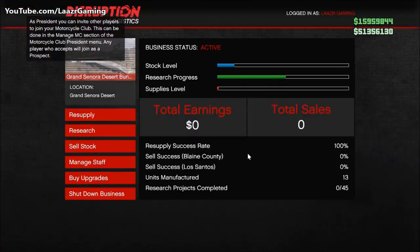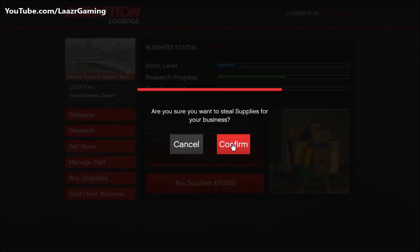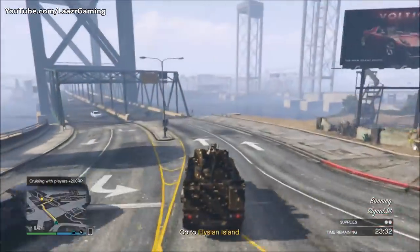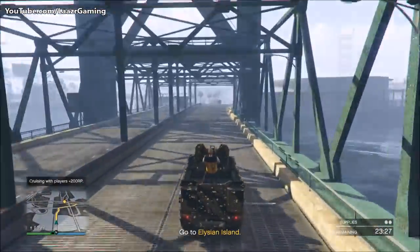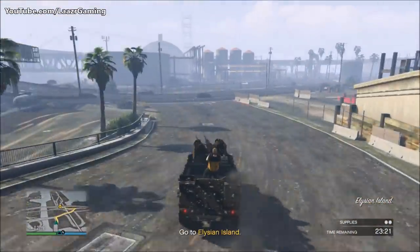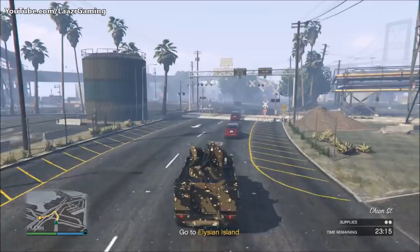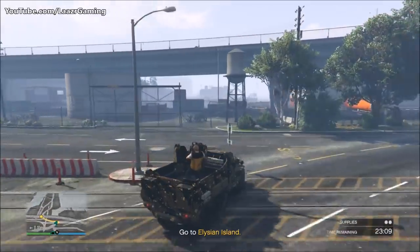Before I break down how long it takes to fill up each bar, one important tip: make sure your supplies never run low. Try to keep an eye on the bar and before it reaches a quarter, go and resupply — you never want your bunker sitting idle. Your bunker should always be making money or doing research. Resupplies work exactly the same as MC businesses: you can pay 75k to automatically restock, or steal them for free. Obviously if you want to make the most money, steal the supplies every single time.